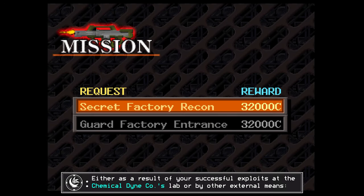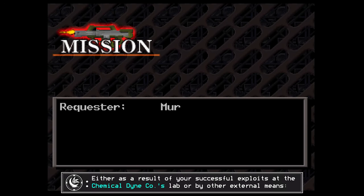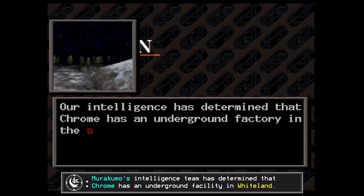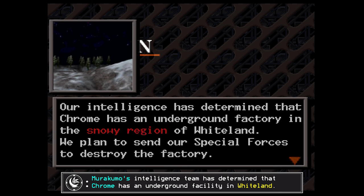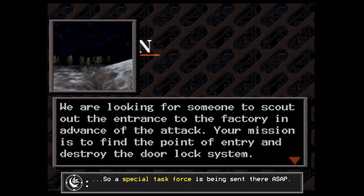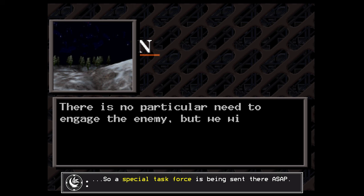Either as a result of your successful exploits at the Chemical Dine company's lab or by other external means, Miracomo's intelligence team has determined that Chrome has an underground facility in Whiteland. It's in the corporation's best interest to destroy this site and any important research held within, so a special task force is being sent there ASAP.